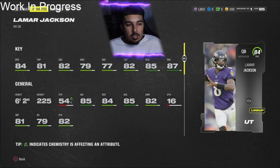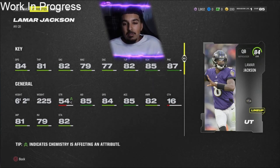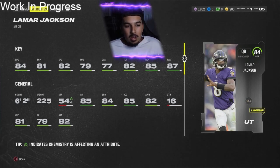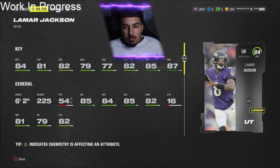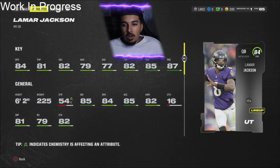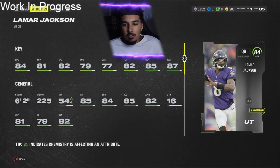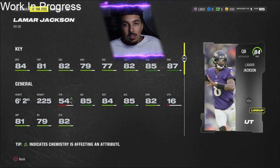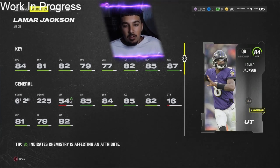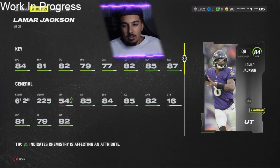Last QB — Lamar Jackson. 84 speed, 6'2", 81 throw power, 82 short accuracy, 79 mid, 77 deep, 82 throw under pressure, and 85 throw on the run. Not the worst stats — could've been worse. I'm not sure if there's going to be a threshold on medium and deep accuracy; if so, he probably won't meet those requirements. But he's 84 speed with amazing throw on the run. With how QB movement works this year and how fast defenders won't be early in MUT, 84 speed is a blessing. I could see a lot of boot-leg cheesers and rollout corner routes with him. He has a really good release. I'm going with an A rating.